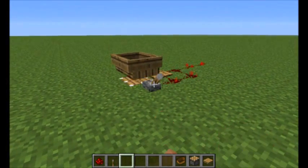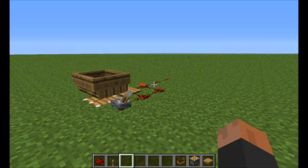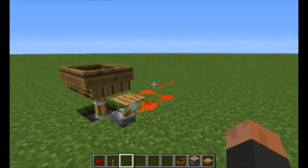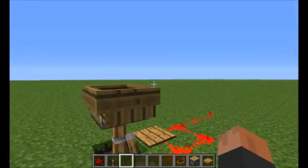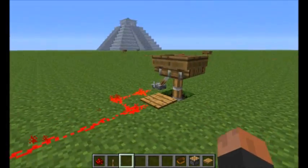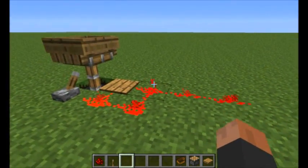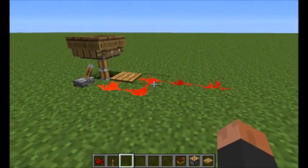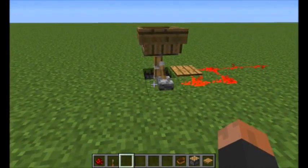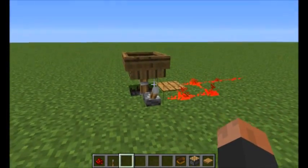That is pretty much the clock. You can turn it off and it will turn on — it's kind of contradictory: you turn the lever off and the clock turns on. But it works very well and it is quite a simple clock. It would probably make more sense to stick to a normal clock type for big redstone builds, but it is definitely an interesting concept. That is really all I wanted to show you — until next time, see ya.